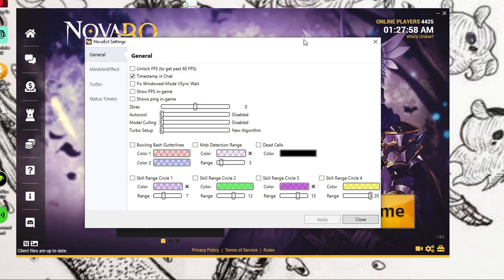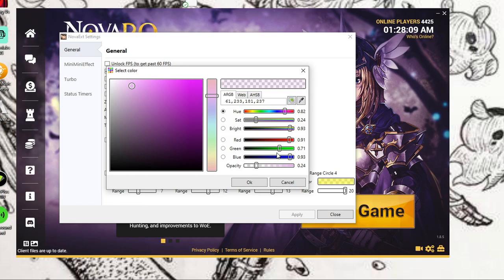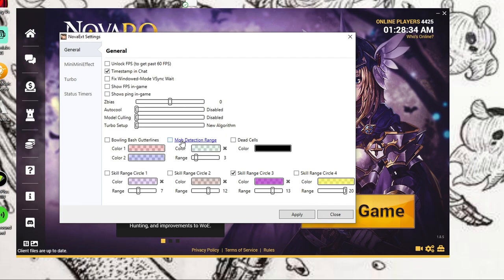If you open your NovaRO patcher and look in the bottom right, there will be a toolbox icon. This opens the Nova EXT settings, and in the first general tab is where we can customize all of these commands. Simply click on the box for one of the options and you can change the color as well as the transparency. That way you can have it active in-game without burning your eyes with the vibrant out-of-place colors. You can also select any of these boxes to make them always be active when you log in, so you aren't needing to reactivate the commands all the time.